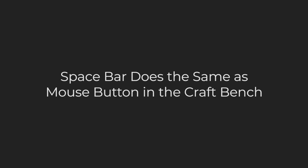Spacebar does the same as mouse button in the craft bench. Holding down your mouse button can be pretty tiring, even worse if you automate the hand crafting process by setting something on your mouse button and walking away. Luckily holding the spacebar is an alternative. This is often much easier than holding the mouse button but it is unfortunately skipped in the tutorial.